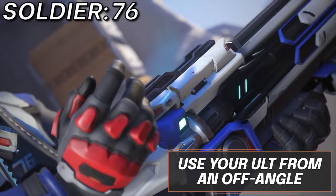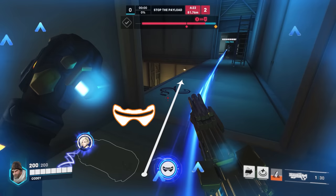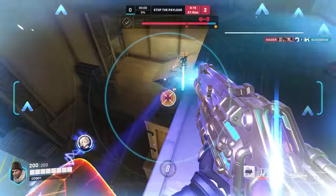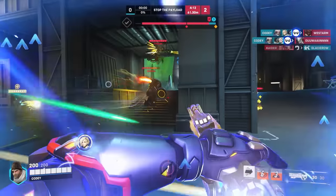Next we have Soldier 76. Tac Visor is pretty much only useful if the enemy tank is dead or you are in such an off angle that it doesn't matter. If you're in one of these situations, you are able to walk forward around corners much more freely and off angling will help you find a pick or two unexpectedly. Ensuring one of these conditions are met when using Visor without the help of your team is key to finding value at all.